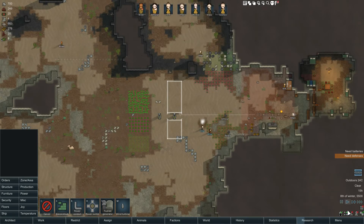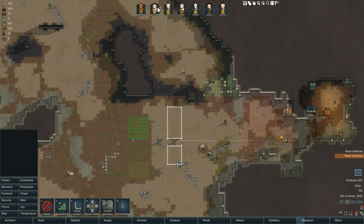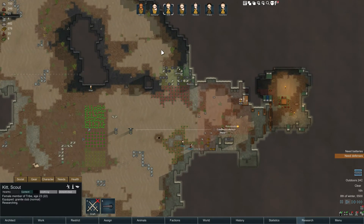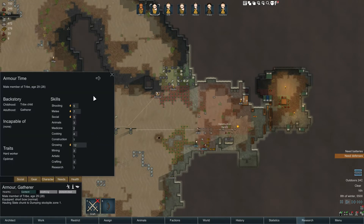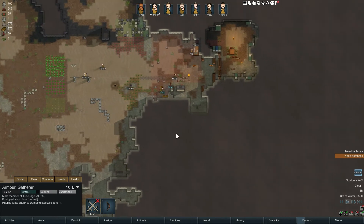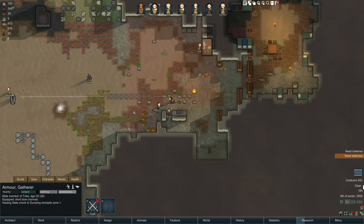Colonist Bar — I really like that. This used to be a mod and now it's in the game, and I'm very excited about that. I didn't really realize, because I played with it before, that it was up there. But yeah, we can easily go to our character now and find out what's going on with them, what they're up to. Brilliant. Come on Kit, with the research — speed things up a bit.